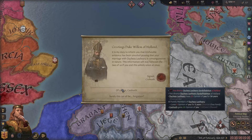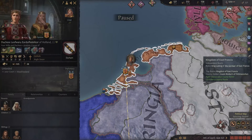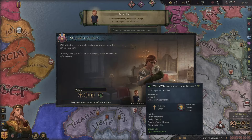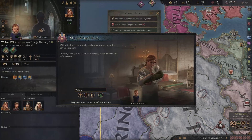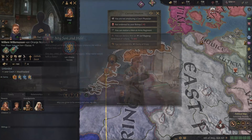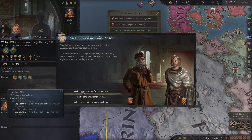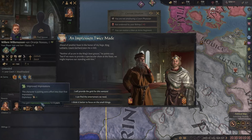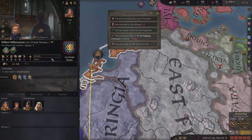This guy wants me to divorce my wife — no. She is Catholic, so let's go. And our son arrives immediately — he has the genius and comely traits! This could be a very good game. If we make sure this guy marries someone with another physical trait, we'll be in great shape. We'll call him Willem, and try to call all our heirs Willem — we'll eventually end up with like a Willem the 20th or 25th.